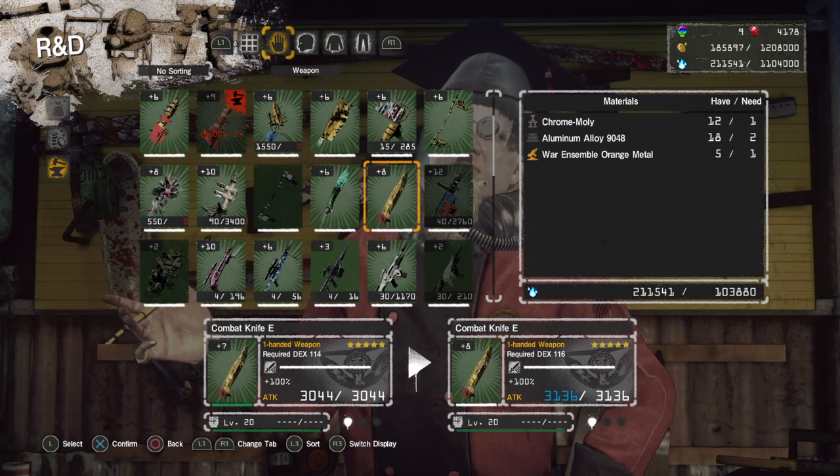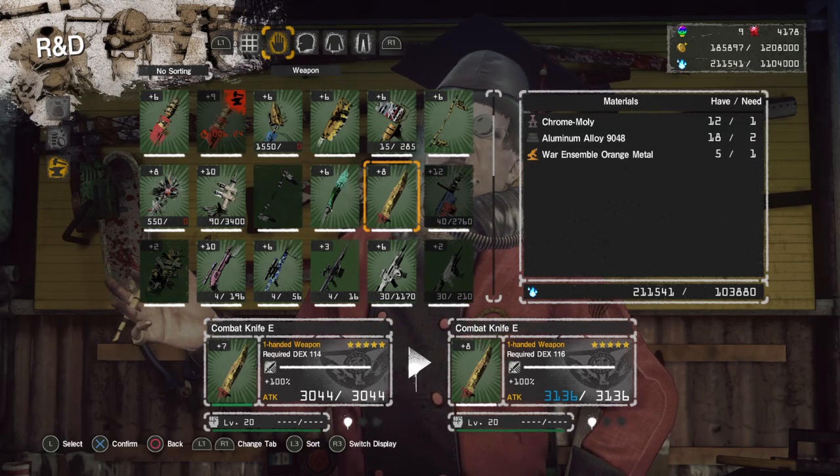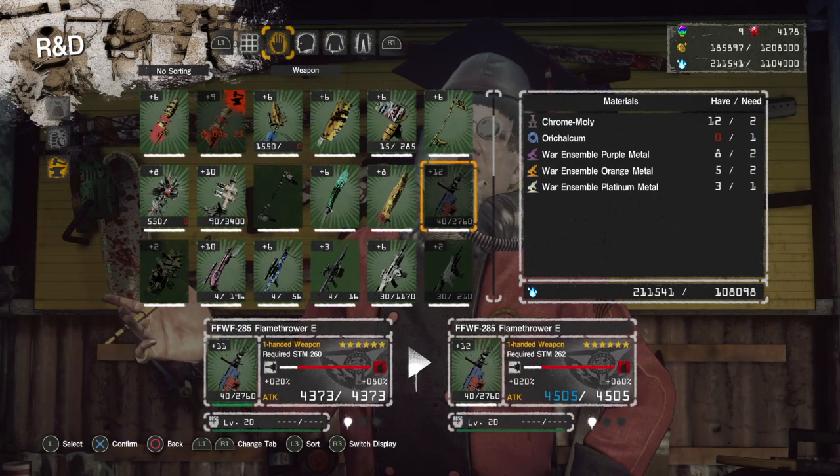These extras are not random — they're quite specific. The Combat Knife E at plus eight is an example: chrome molly and a war ensemble orange are added on top of the initial plus five requirement of Aluminium Alloy 9048 six-star material times two. The rule for plus eight and onwards is it requires the initial plus five cost plus one seven-star material and one faction-appropriate orange metal. So for the knife that's one war ensemble orange and one seven-star chrome molly iron type.